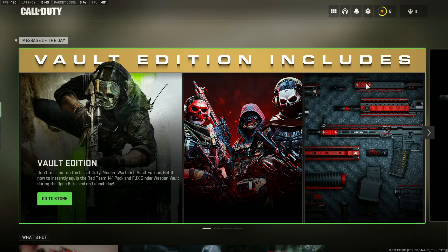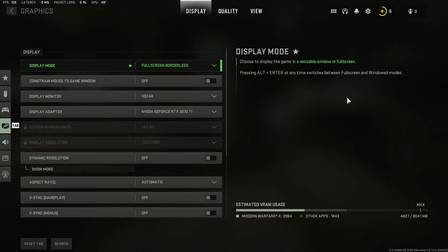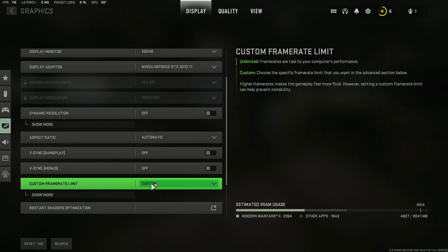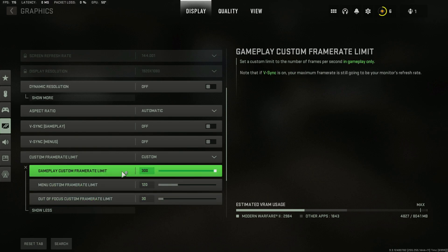In today's video I'm going to show you the best graphic settings for Modern Warfare 2 2022. The first thing I like to do is go down to custom framerate, go to show more, and max the custom framerate limit out because I believe it's set to 250 by default.